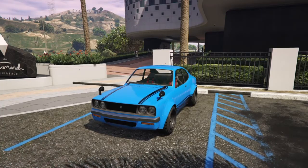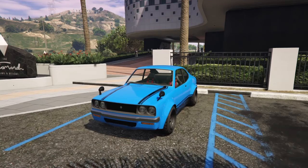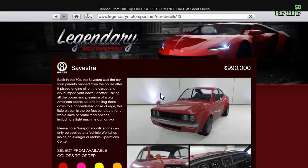Hey everyone, welcome back to another GTA 5 Online video. Today we're going to be customizing the new podium vehicle, which is the Anisev Astro, located in Legendary Motorsport for $990,000. So yeah guys, let's get right into it.